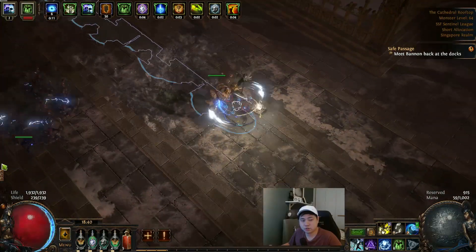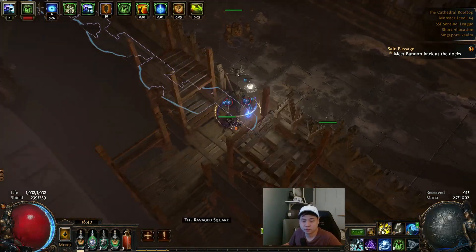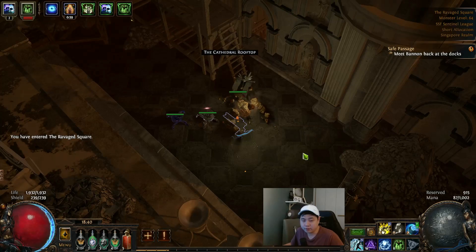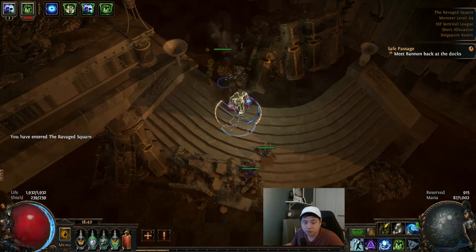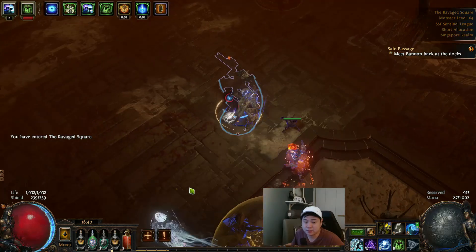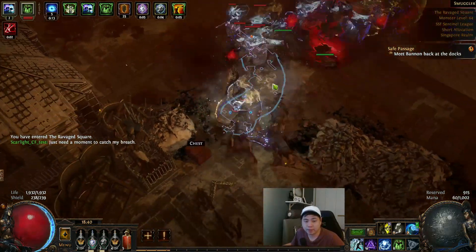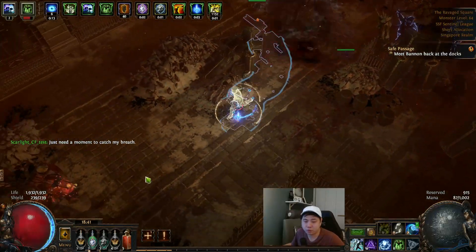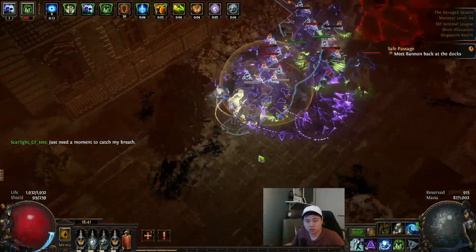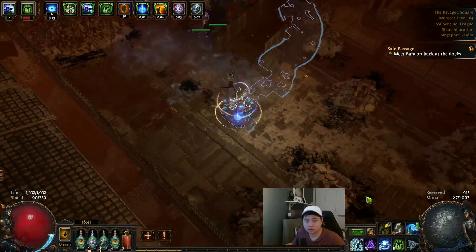We're reaching the Ravaged Square — we're back to Act 5 again. When you're here, the first thing you do is head to the bottom left. It's very sequential and easy to follow — head back to the bottom left where you first came in during Act 5.